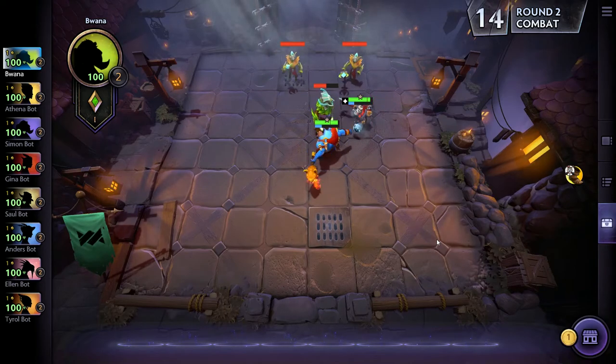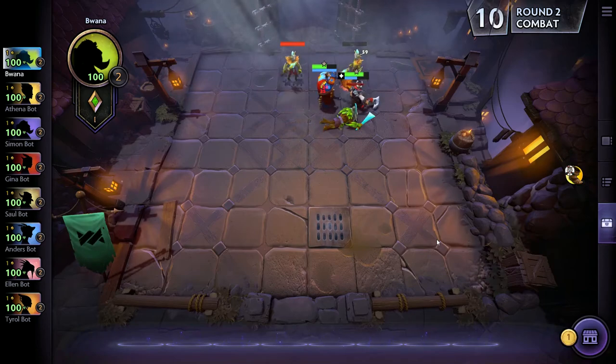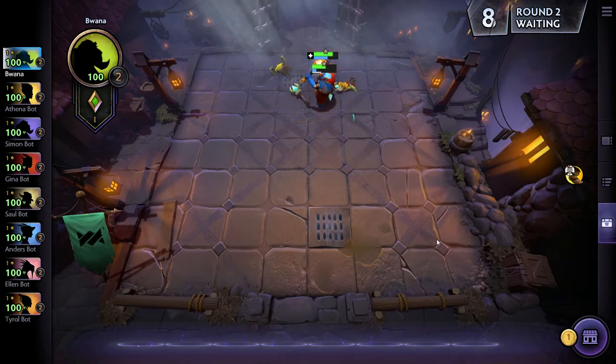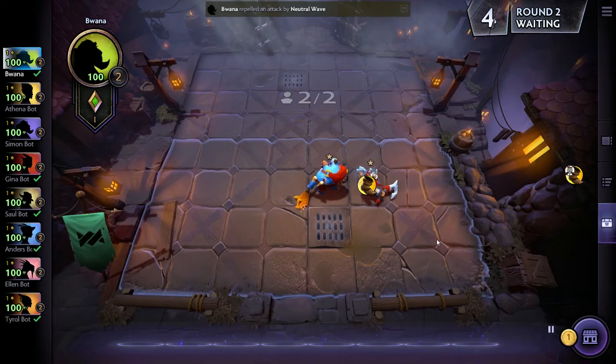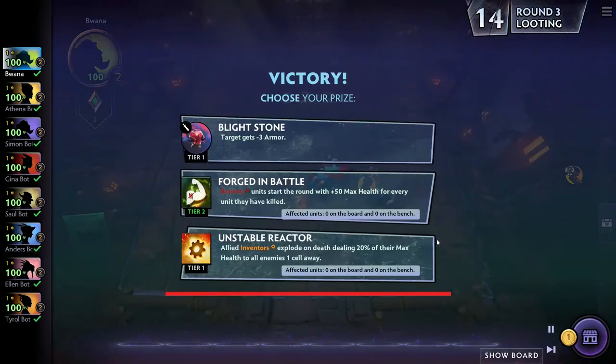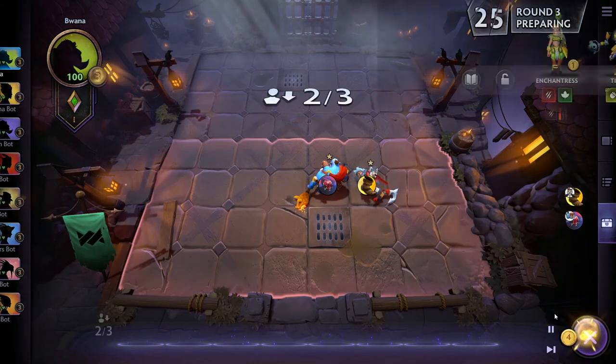I haven't seen Teamfight Tactics yet in terms of how they handle items and passives, but I imagine it'll be something very similar. There are so many auto chess games cropping up with similarities and some differences, but the key takeaway is that items and passives obtained during loot rounds are very important, and you need to make sure they match the characters you put them on. Take care everybody, have a great day.